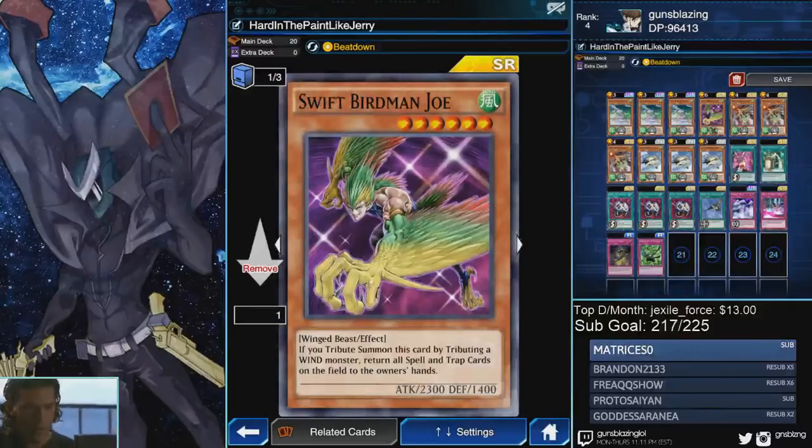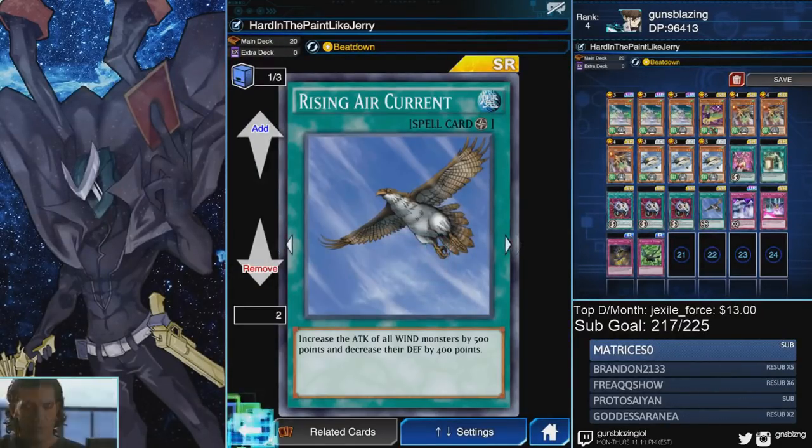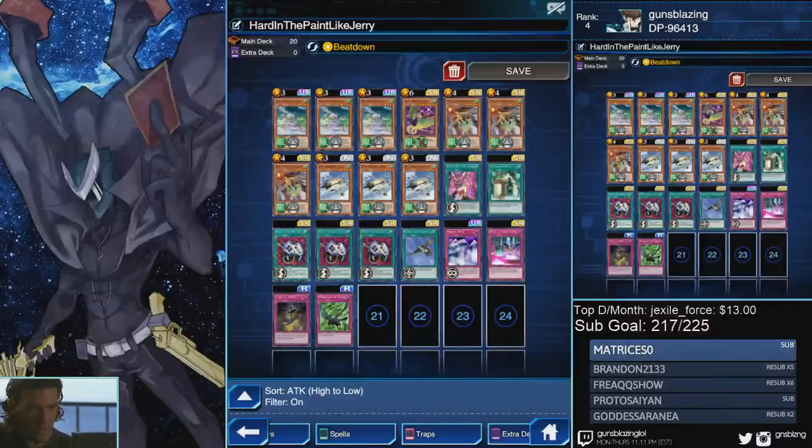We use Econ take and tributing for Swift Birdman Joe. I first saw this card in Dual Partner's build — it synergizes really well with Mecha Phantom because there's always something to tribute. It's also a Wind attribute, so it goes well with Rising Air Current. Lastly, it takes care of the back row, which this deck lacks, allowing for some quick and easy OTKs.